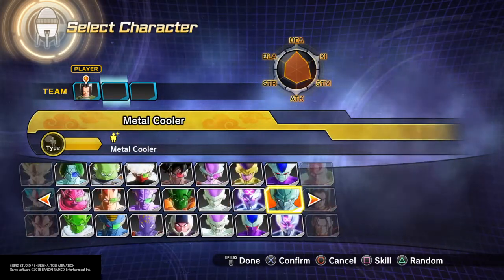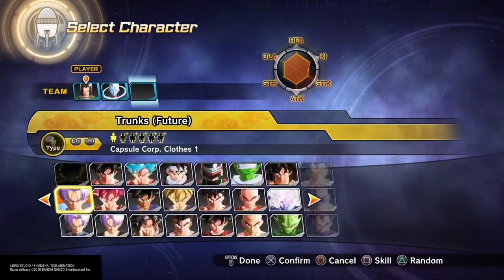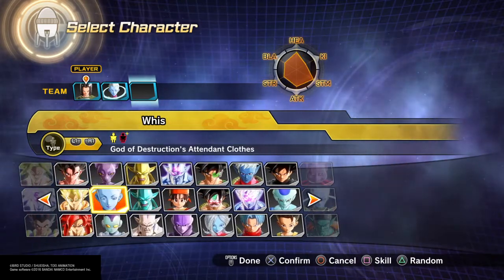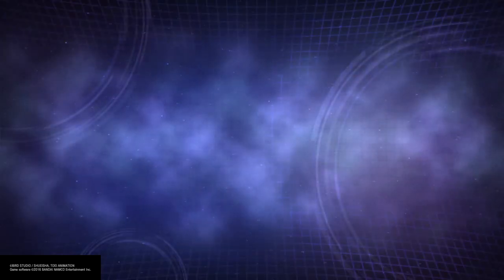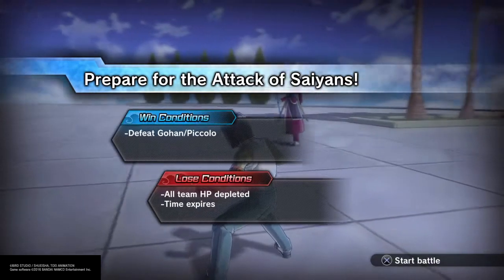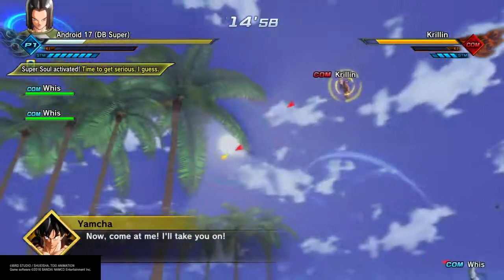I'm going to be using Whis as my trainer because I have to maximize my friendship with Whis. If you guys don't know, to get Super Saiyan God Super Saiyan — which is Super Saiyan Blue — within this game you actually have to maximize your friendship with Whis and be over level 90. To maximize friendship you either have to have your trainer in your party or use their attacks.